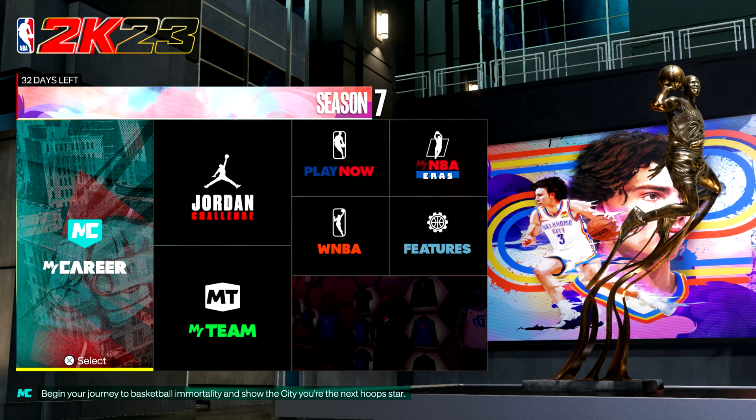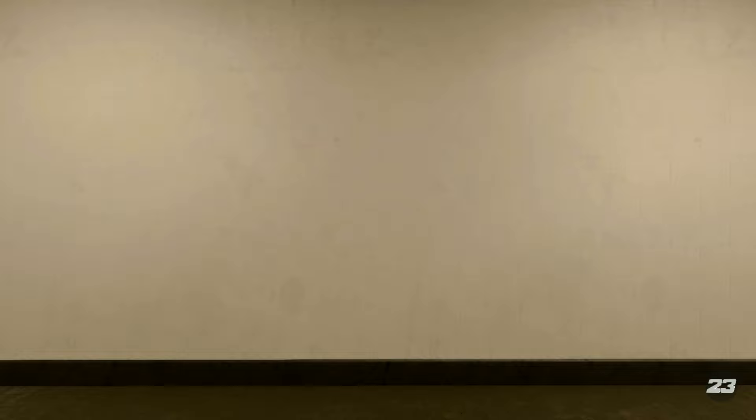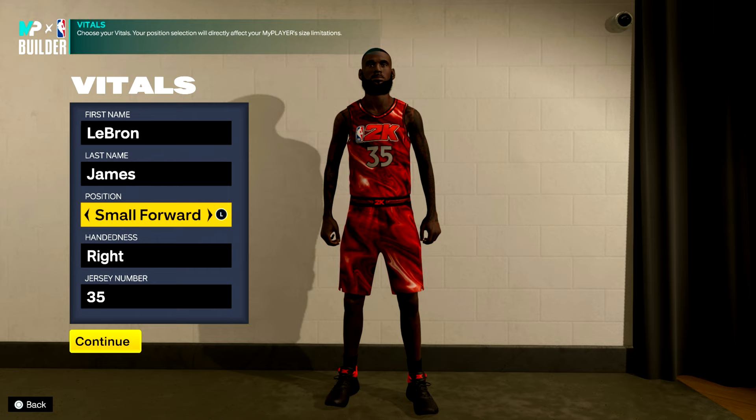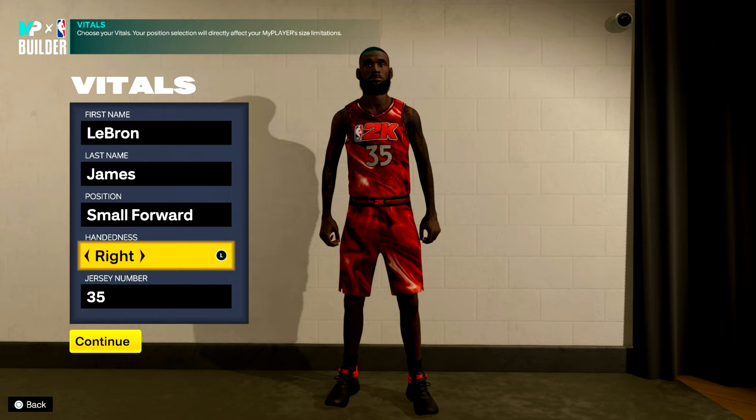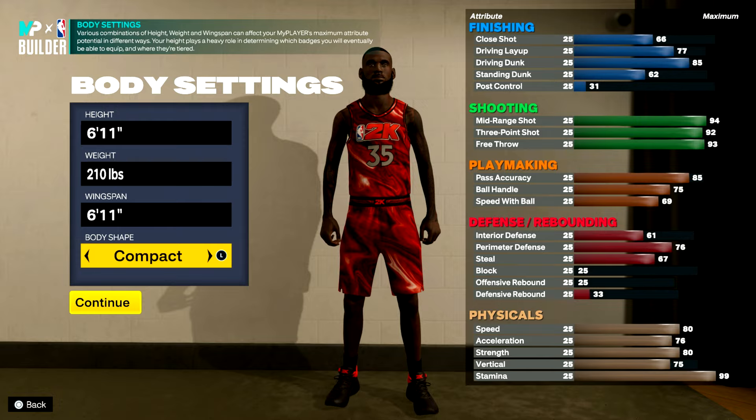This is my Kevin Durant build. To make this build, come over to your career slot. Make sure you select rebirth if you have it available. Small forward, right-handed, jersey number 35 because we're doing a classic Kevin Durant — 6'11, 210 pounds, wingspan 6'11, body shape compact.